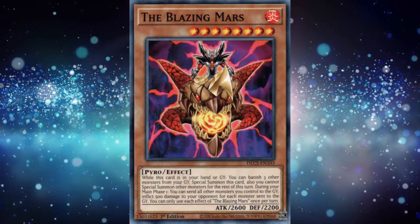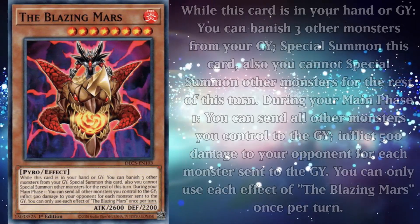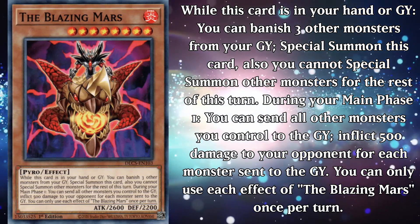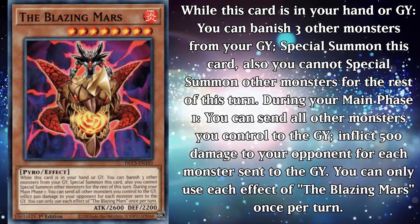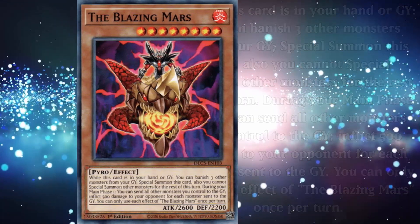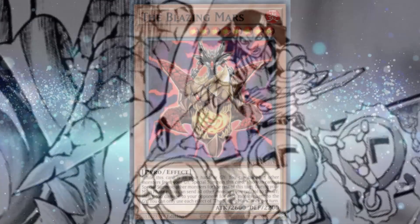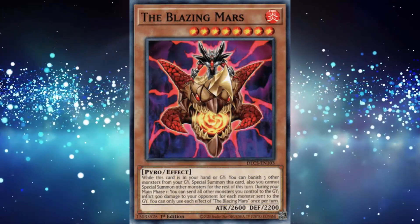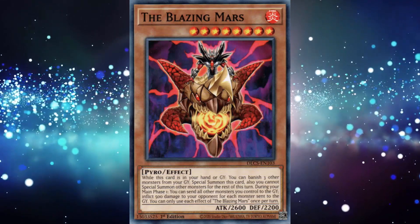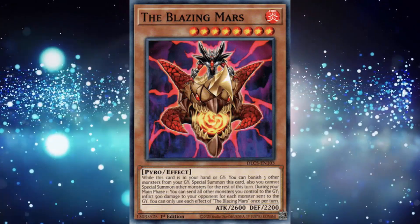The Blazing Mars is a level 8 fire pyro monster with 2600 attack and 2200 defense. While this card is in your hand or graveyard, you can banish 3 other monsters from your graveyard to special summon it, but you can't special summon for the rest of the turn. During your main phase 1, you can send all other monsters you control to the graveyard to inflict 500 damage for each. You can only use each effect once per turn. His summoning condition wouldn't be that bad, but you better make sure you plan on summoning nothing else that turn afterwards and get your plays out of the way first, because Volcanic Doomfire's weird alien cousin has to remind everyone that he showed up late.